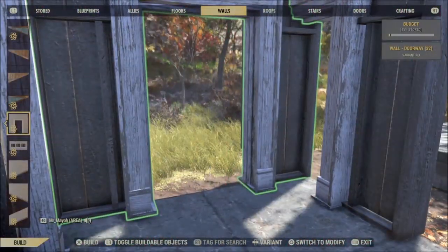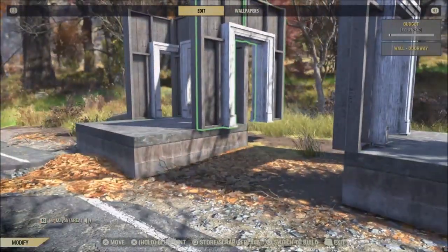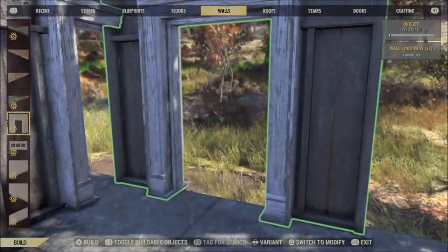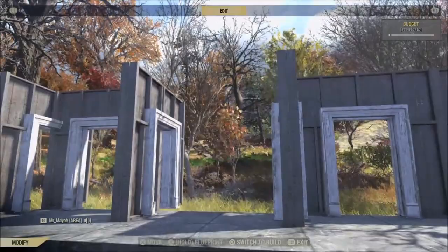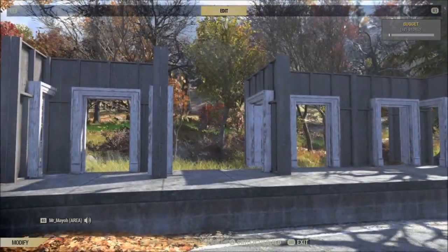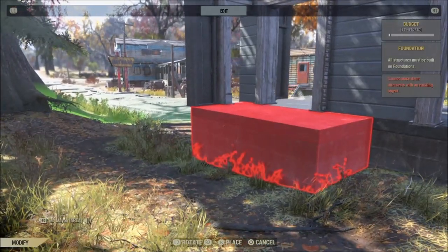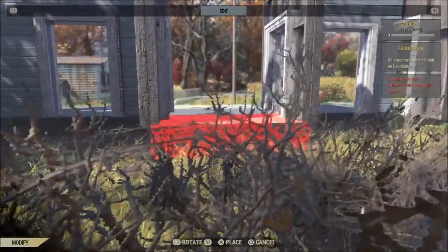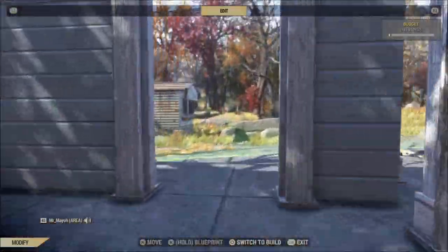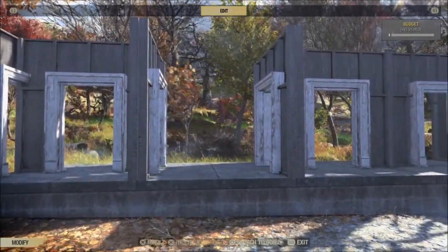You can get your wall piece and snap it in there. We also want to do that on the other side — it's easier this time round because we've already got it set up. Snap your foundation pieces in, put your walls in — sorted. You can then grab your foundations and drag them backwards up to the original position. That is step one completed.